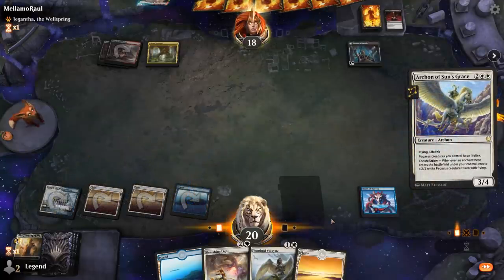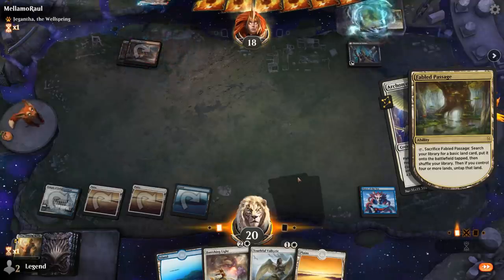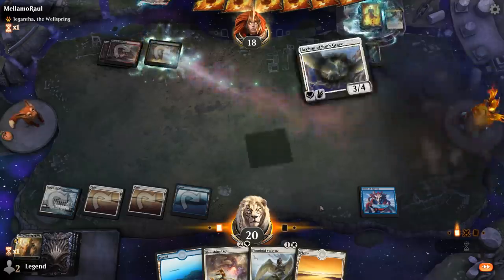If we don't have one of the combo pieces to go with the Raven's Warning, we could just get something like Yorion, or maybe Elspeth Conquers Death, or if we get to enough mana, Cura Bess the Sea God.